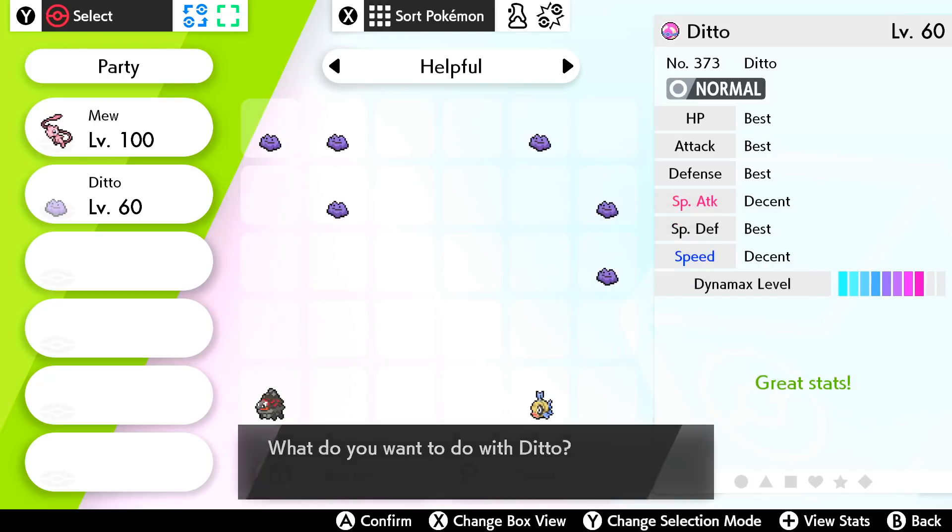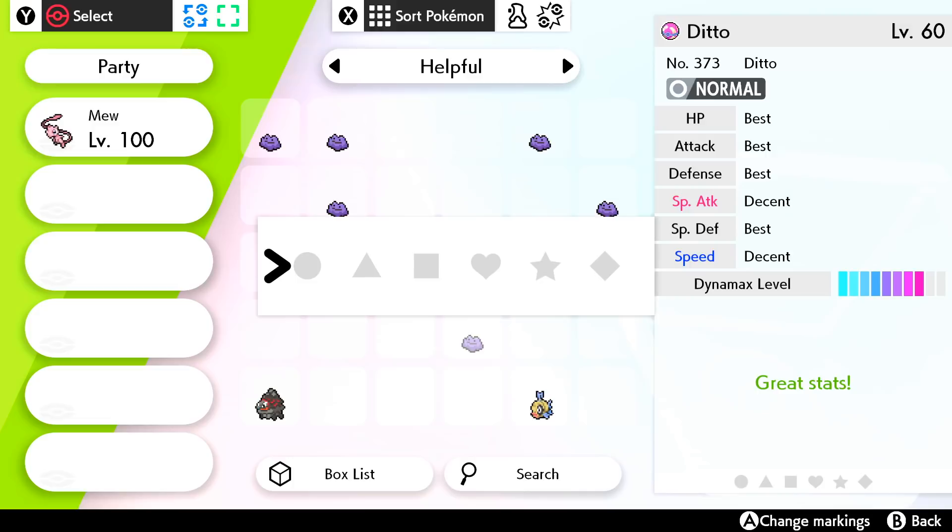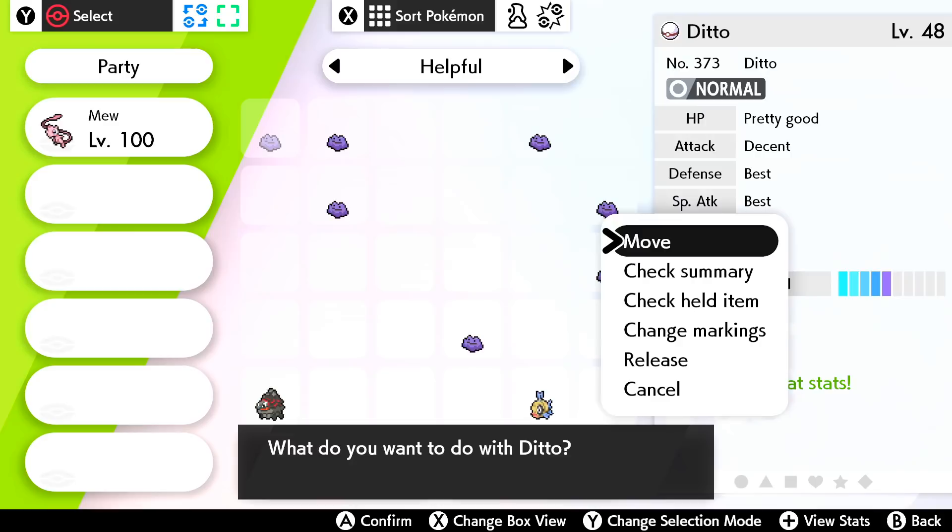Ditto is the most important Pokemon when you're starting off the process to breed competitive Pokemon, being able to breed with any and all non-legendaries. You will want various high IV Ditto to breed all kinds of Pokemon with different IV spreads. This video demonstrates the easiest method to get Ditto with four perfect IVs, and potentially five and six perfect IVs, in Pokemon Sword and Pokemon Shield.